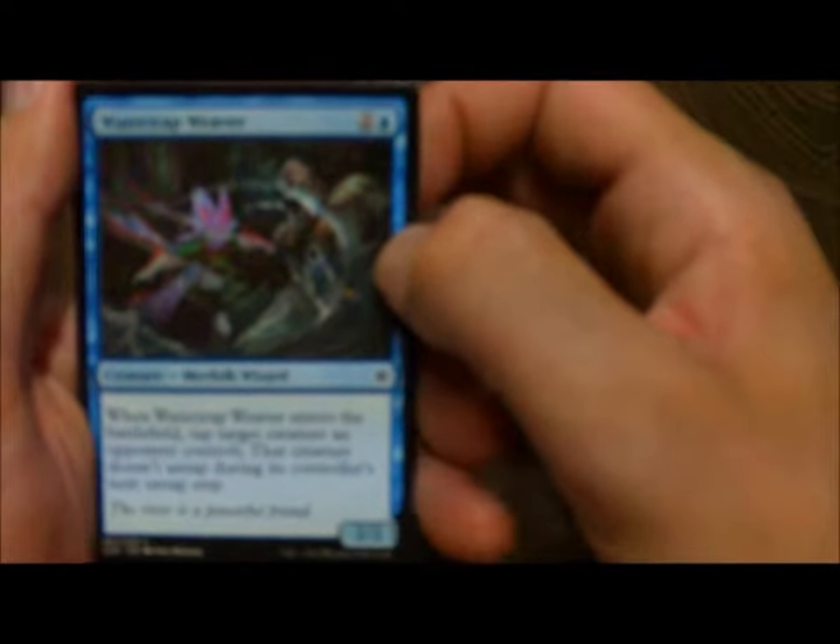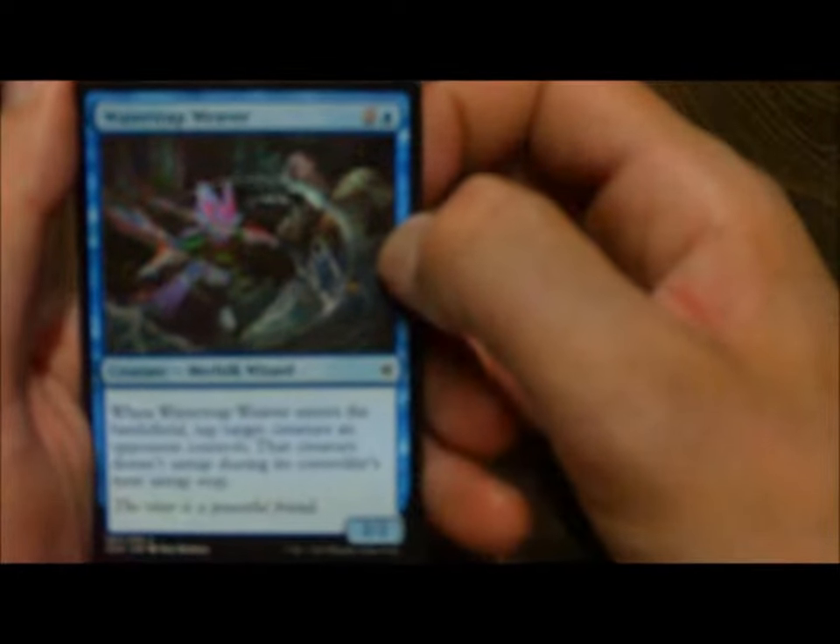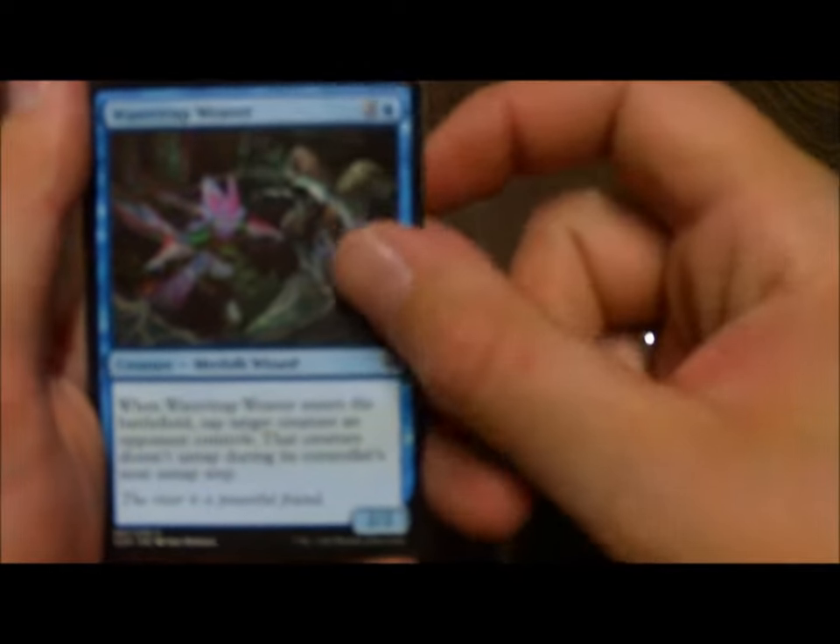Moving on to our next Merfolk. Watertrap Weaver — when Watertrap Weaver enters the battlefield, tap target creature an opponent controls; that creature doesn't untap during its controller's next untap step. I like those effects. I think Stitched Mangler is the name — it's a 3-drop in Zombies that pretty much does the same effect, and it enters the battlefield tapped, so it's like a 2/3. We got a 2nd Weaver.